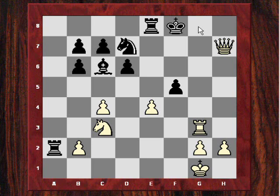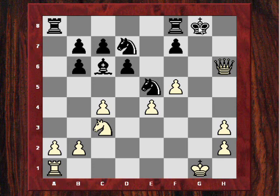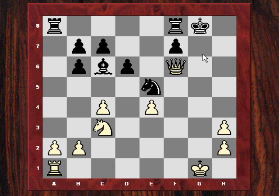Short actually played Qxh3. After gxh3, it is not so simple still. But Kasparov plays very accurately - he plays f6, threatening mate in one with Qg7. Short sacks back and has got some material for the queen. It's not all over just yet.